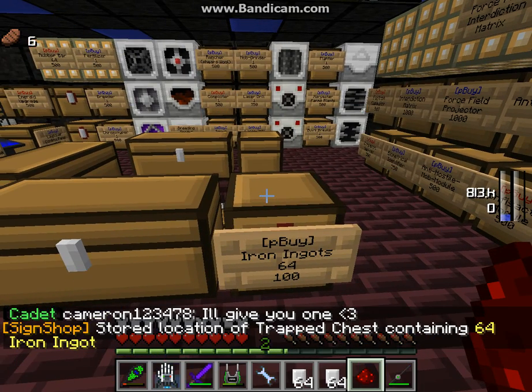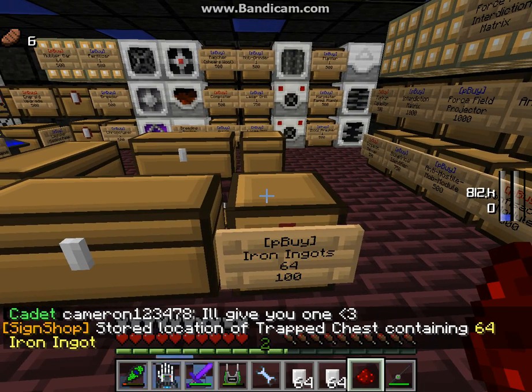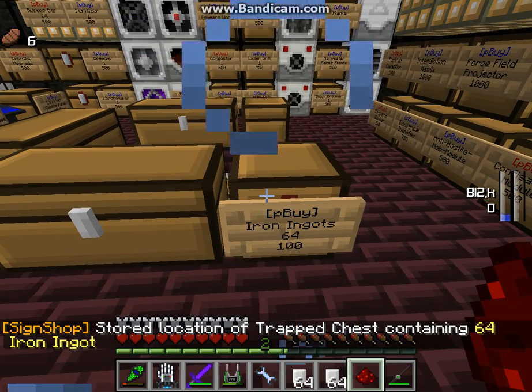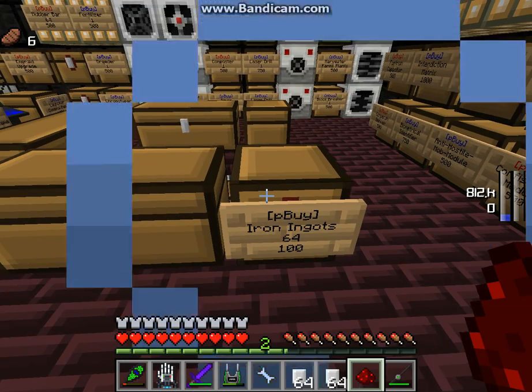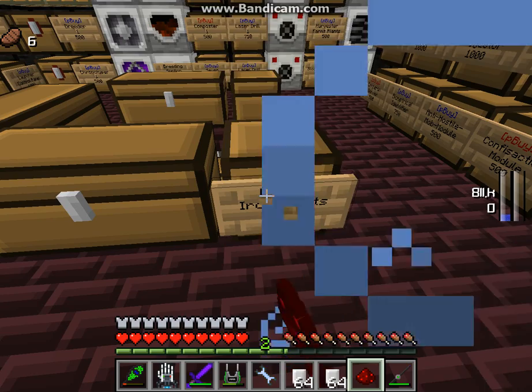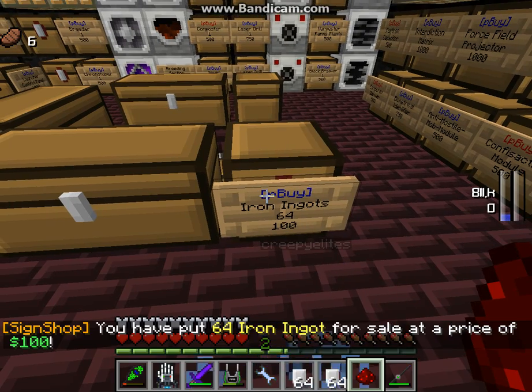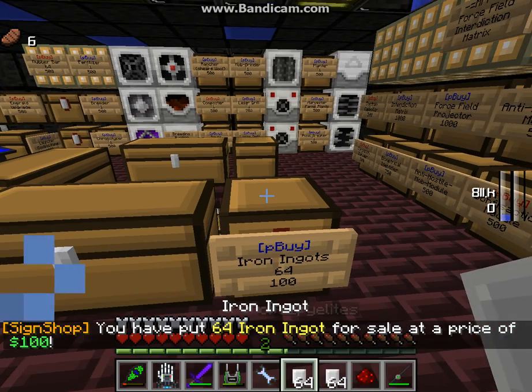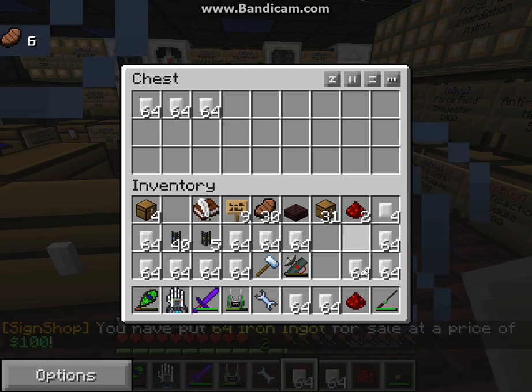Take the redstone in your hand and left-click the chest first. As you can see: 'stored location of trapped chest containing 64 iron ingots'. After you've stored the chest in your buffer, left-click the sign with the redstone. As you can see, you have put 64 iron ingots for sale at a price of 100.